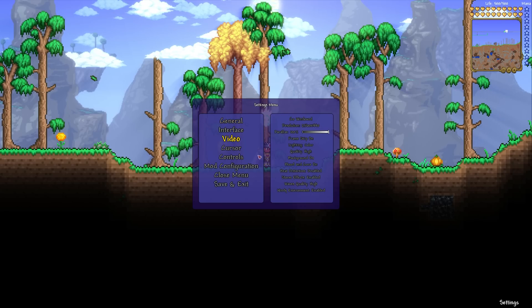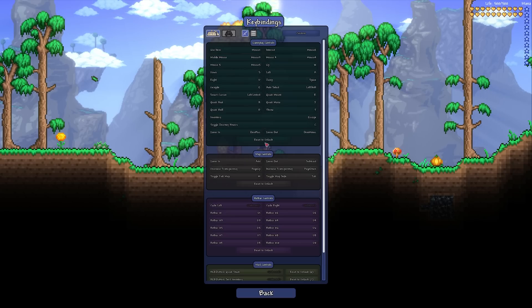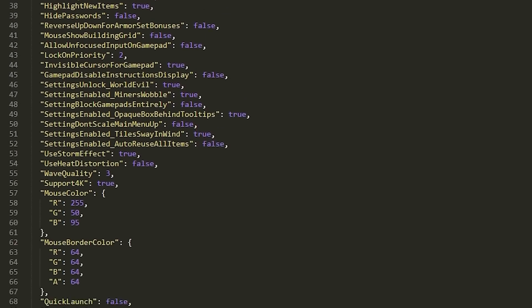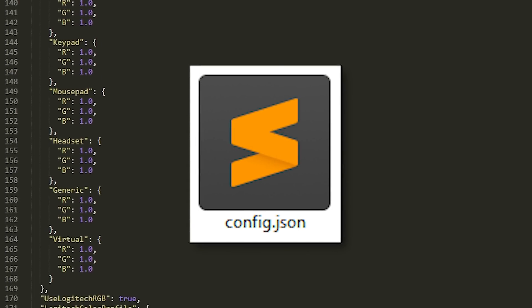Terraria's settings menu has a plethora of settings, allowing you to adjust just about anything. However, there are a few settings you won't be able to find in this menu, and are found exclusively within the config.json file found in your Terraria folder.